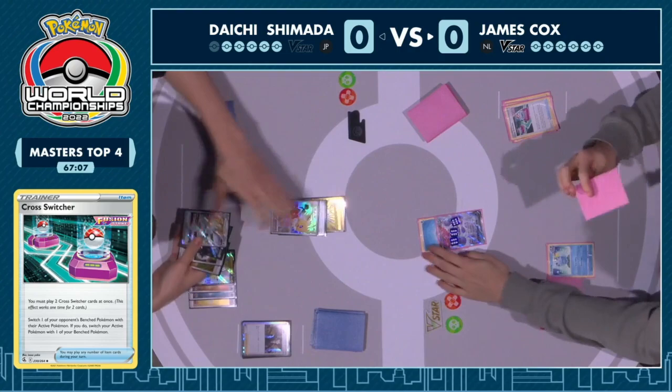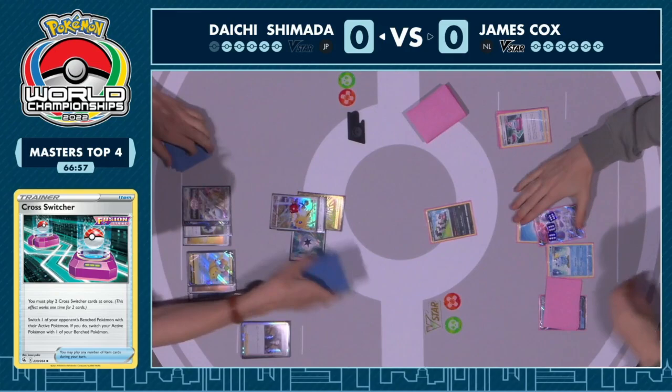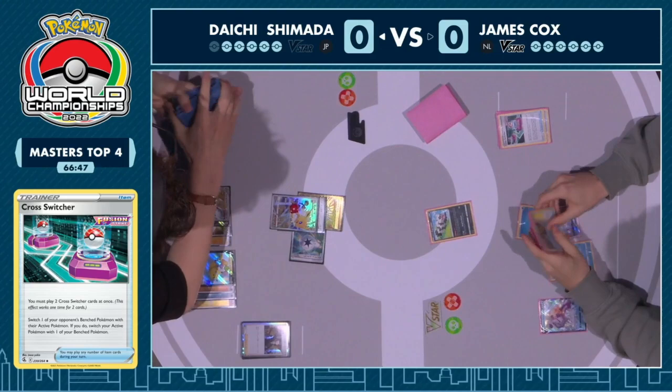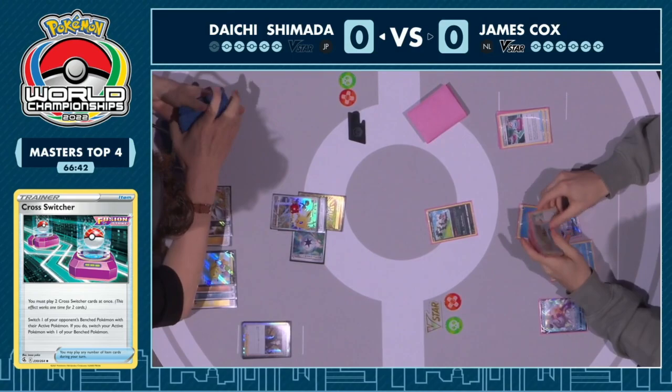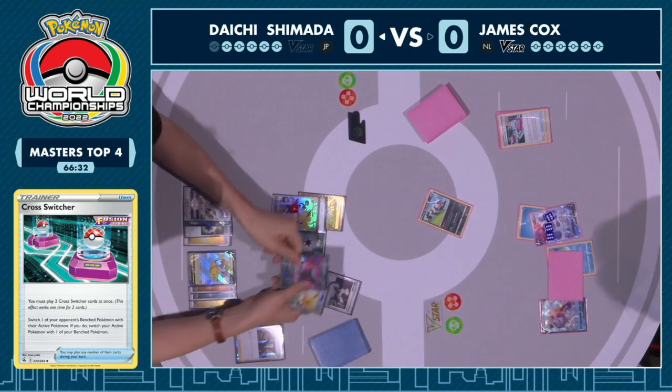You can play the Tool Jammer and bring the Jolteon up, but unfortunately it won't remove the Memory Capsule — because the way Thunderous Awakening reads, as long as a Pokemon has a Memory Capsule attached, even if you shut off the effective Memory Capsule it will still work. The Zigzagoon will come up, the Jolteon gets put in the active to try to stall a turn. But Capture Energy is available as a top deck — a quick way to retreat. Daichi doesn't even need it. He has a Professor's Research ready for the following turn.